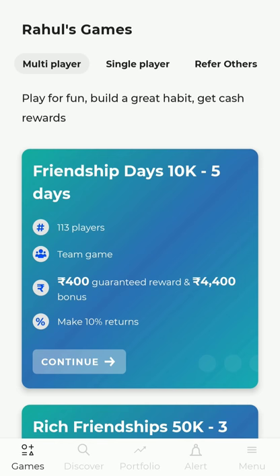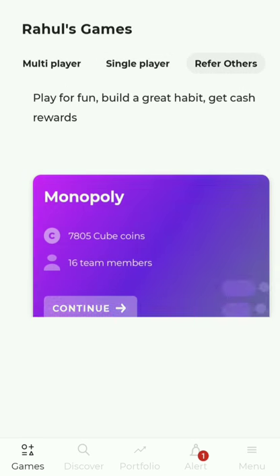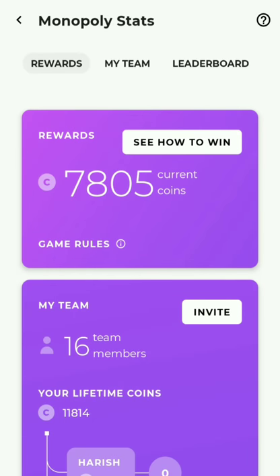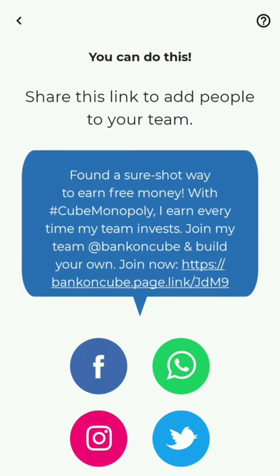To start, go to the games section on the Cube Wealth app and then to the refer others section. Tap on the Monopoly screen, hit invite, and invite friends to join on Facebook, WhatsApp, Instagram, or Twitter.